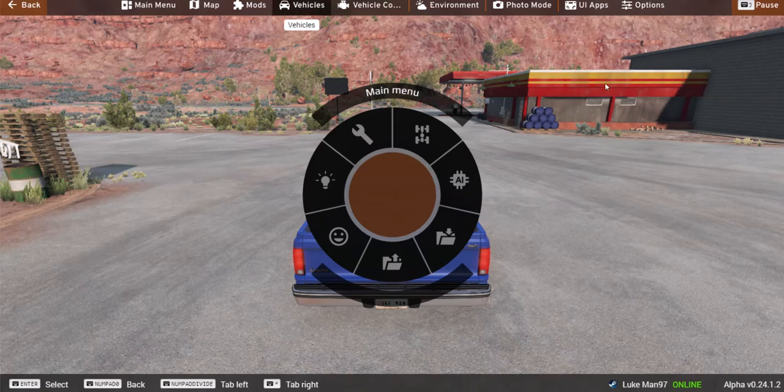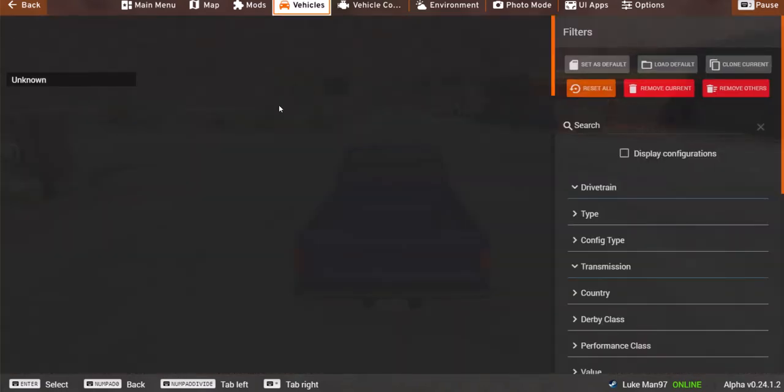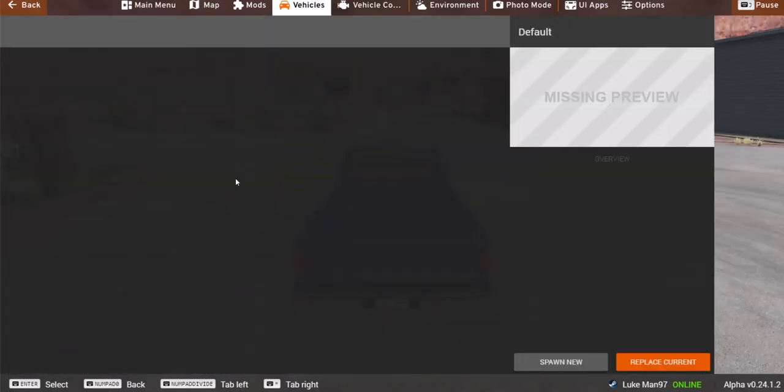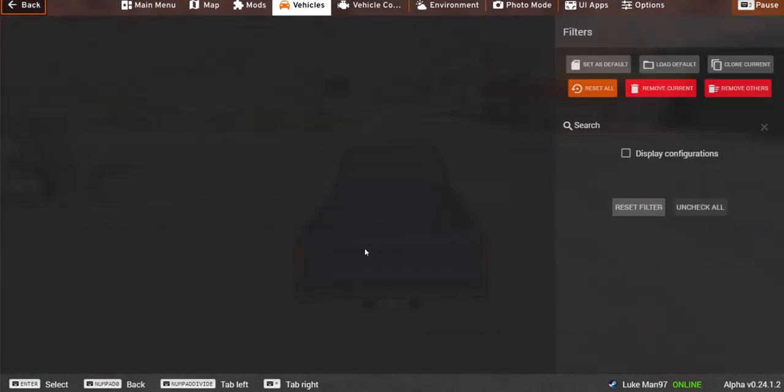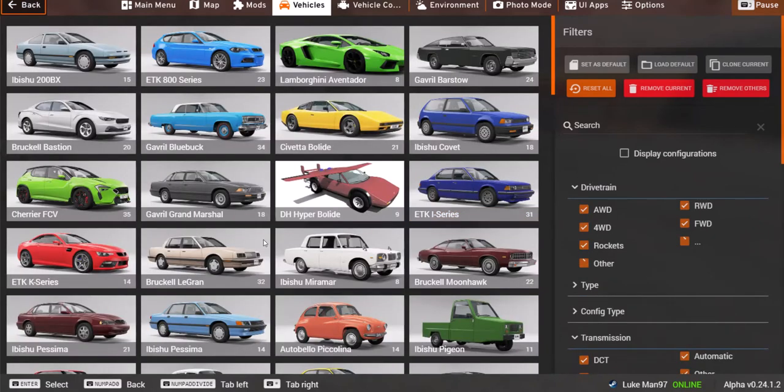So when you go into the vehicle selector, it's kind of weird. You'd think the Hyper Bolide would be right here with the Civetta Bolide, but that's actually not the case. The Funny Jumper is just part of the Mad Mod — we'll do a review on that eventually. It's actually under DH Hyper Bolide, and one right here is a plane.